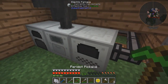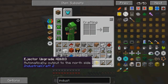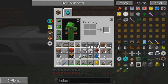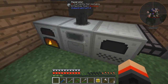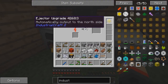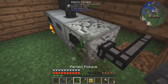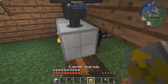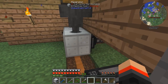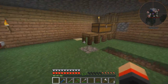We got the injector upgrade. So what you do - you shift right-click - and it automatically outputs the north side. I'm going to put this back down. Anything that goes in here - why does it go to that side? Let's try this again. Apparently this is the north side. I guess that's the north side - that's weird.